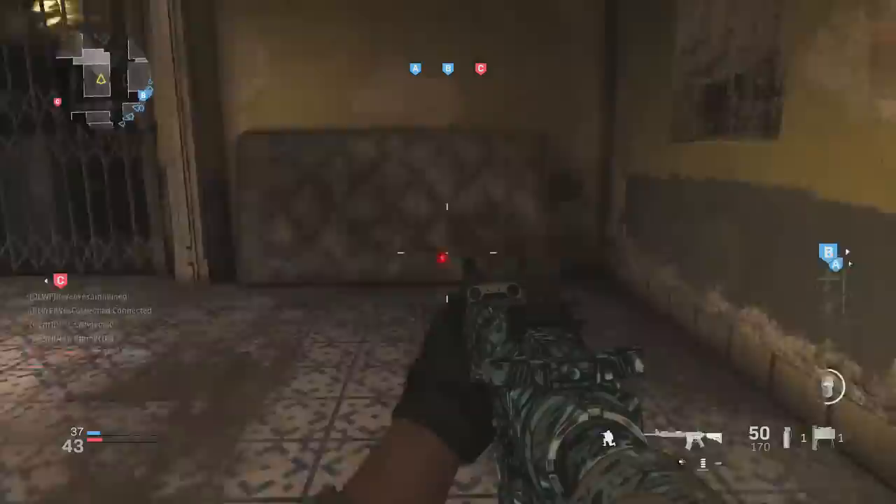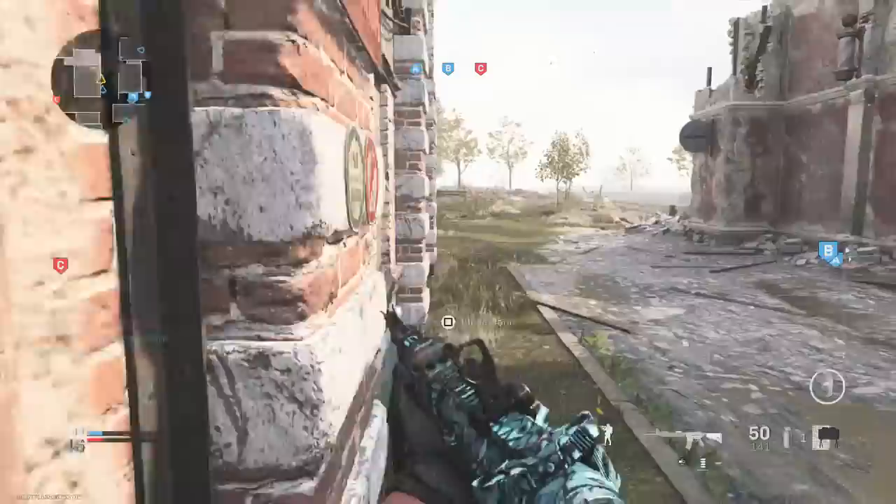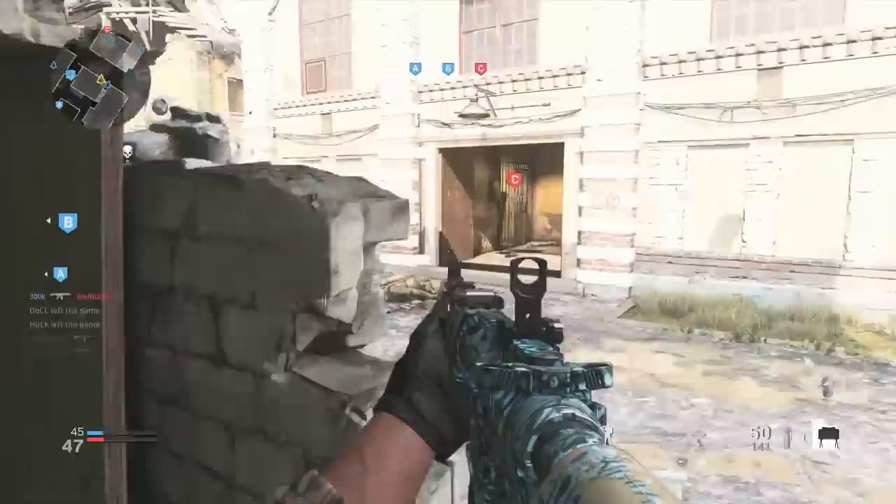Yo, what is up guys? It's the Goblin and today's video is going to be absolutely awesome. We are talking about the best gun, the best assault rifle in Modern Warfare as of right now. It just came out a couple days ago and one gun really stands out a lot more than the rest for its time to kill, its damage at range, and a lot of other reasons. That is the M4A1.